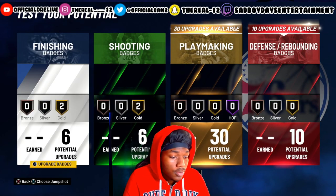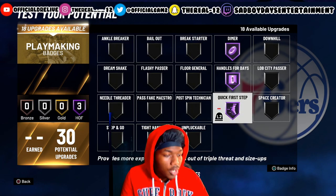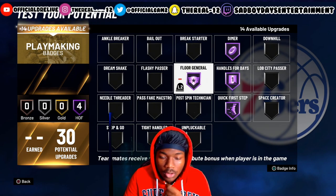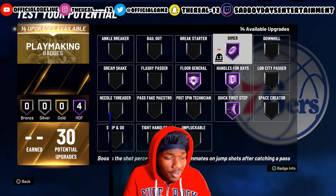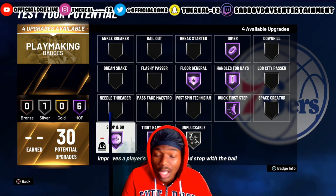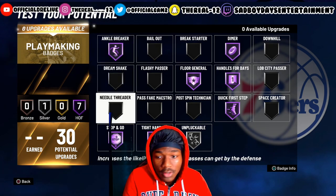If you hit legend you get 10 more on both of these, so that's 16, 40, and 20. For me this is a team build — you gotta tear them up. With this setup you'll be able to see your teammates' shot percentage and your own, and boost your teammates' shots every time you pass them the ball so they have a higher chance of greening. You'll be able to dribble the whole shot clock out. Unpluckable doesn't really work so I'd put that on silver. Tight handles is good — I heard stopping doesn't work, ankle breakers don't work right now. This is why I would not make this build unless you're prepared to just play around, or until they patch playmakers.